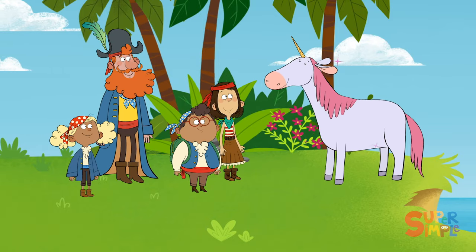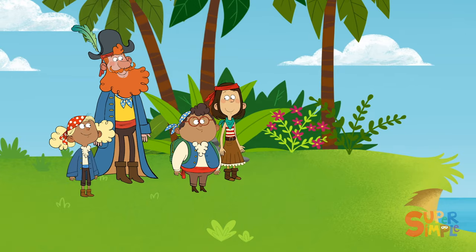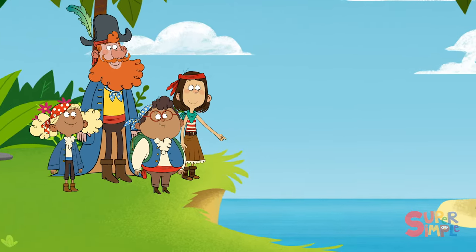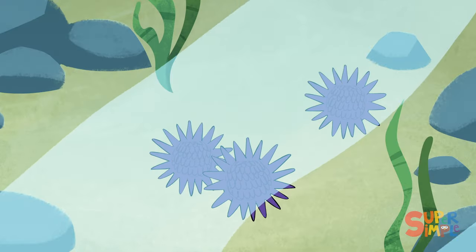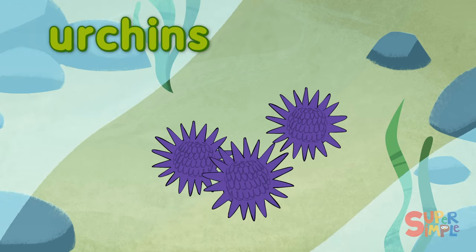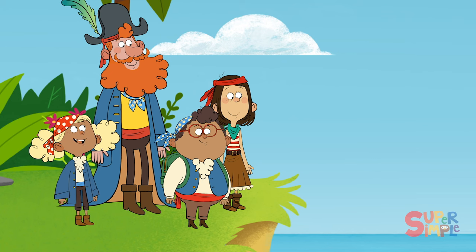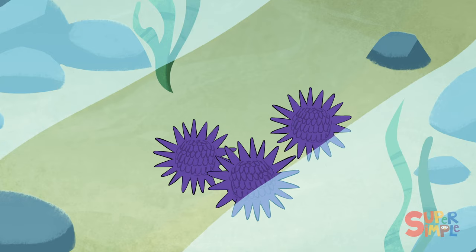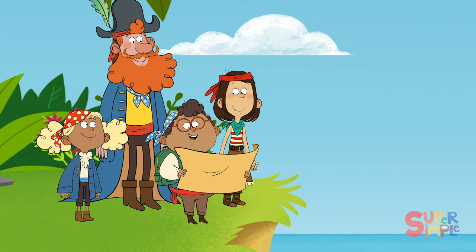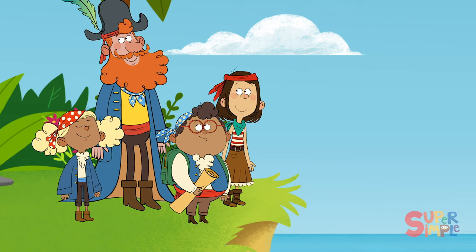Thank you, Unique! So, where are we? Is this where the next clue is? What are those purple spiky things? Why they be urchins! Sea urchins are tiny animals that live on the ocean floor. They are fond of eating algae. What unusual creatures! Good news — those urchins were the next clue on our map! Where to now?